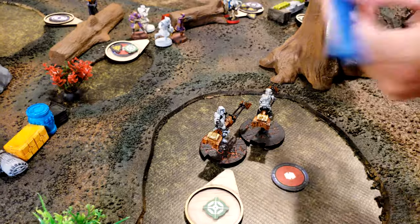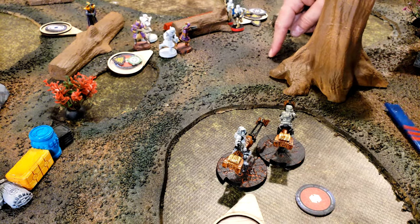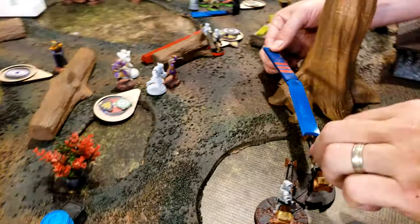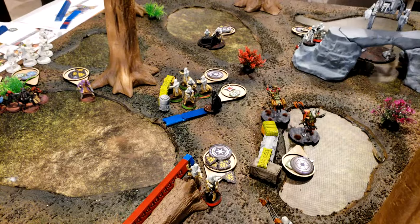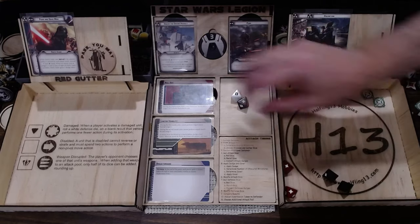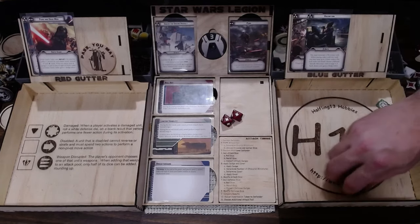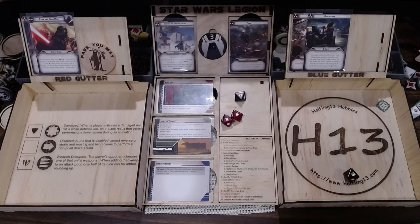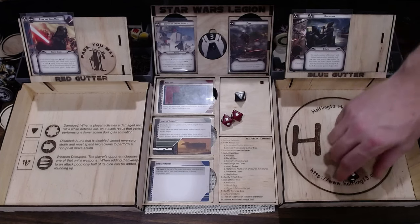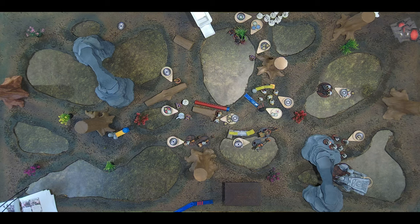I pulled this last speeder bike — it's the absolute last thing I wanted, but it is what it is. They're going to move up to here and then aim and fire at the big black menace. Two hits — a crit, and they surged to hit so that's a hit. Four total. Would crits benefit me against him at all? No. I made three — burn one surge, take one.